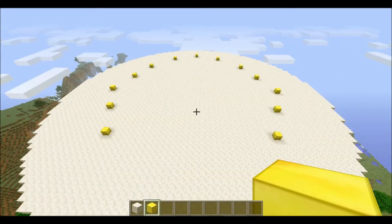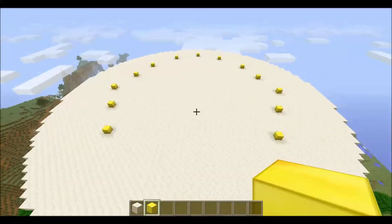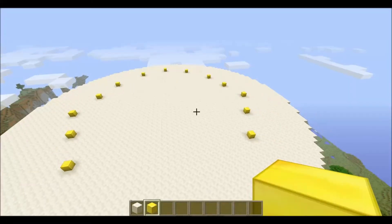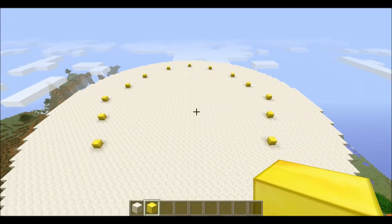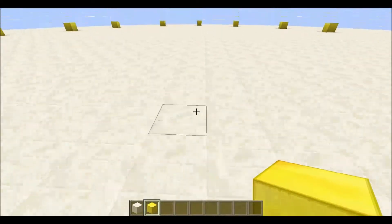So the first thing we're going to do is make the thrones, which is what all these gold blocks are for. Just in case you were wondering, this is a 63-block diameter circle, just in case you were planning on building this yourself. So let's get down and build these thrones.